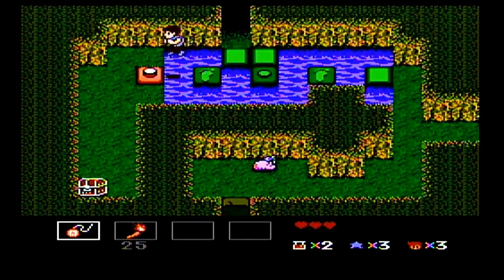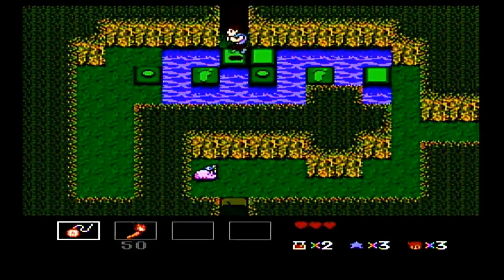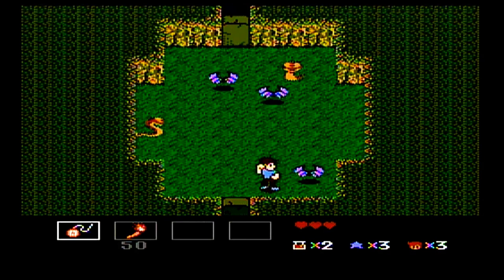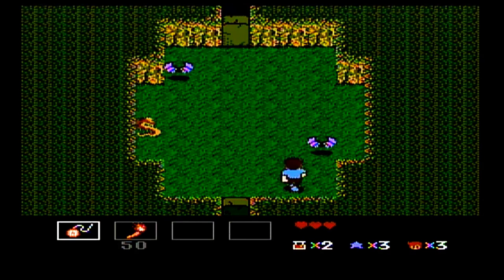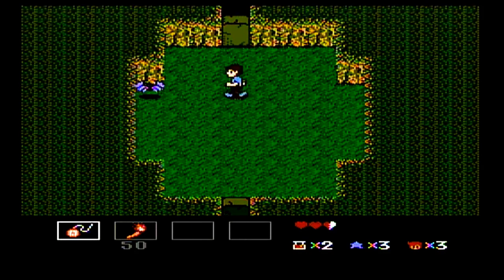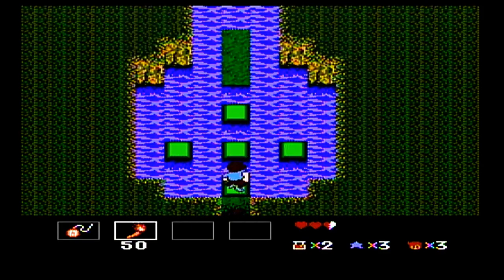We're just going to head over here, grab that other treasure chest, and get some more torches. To access your magic items, you press the start button to pause, then press up on the controller and it brings you to a second menu. Like your sub-weapons, your medicines don't carry over between dungeons, so you want to use them when you're finished with the dungeon.